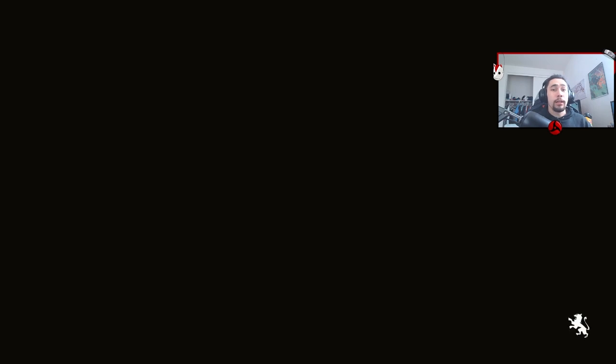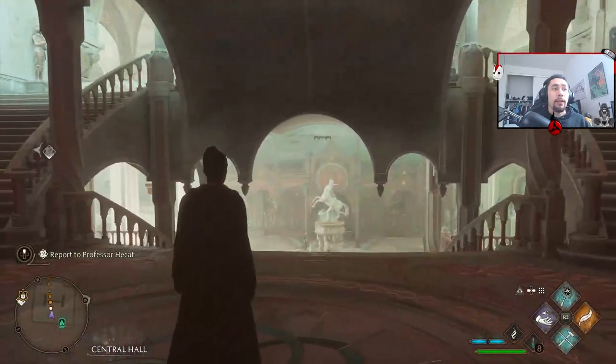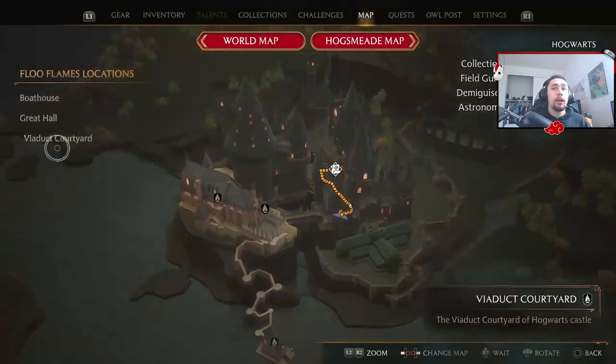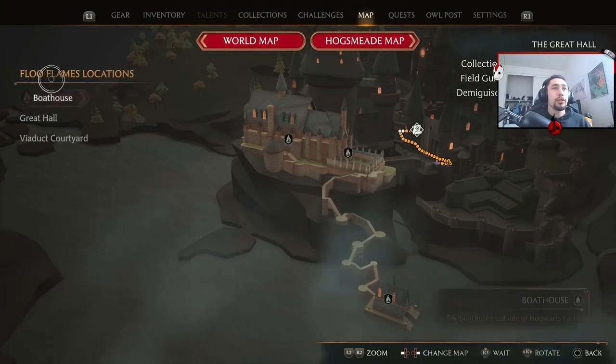I hope this helped you guys out. It really confused me at the beginning — I thought you'd just go to the powder and that's how you fast travel, like you go up to it. But you just use your map and when you hover over it, you press square next to the place you want to travel to.